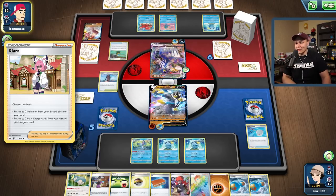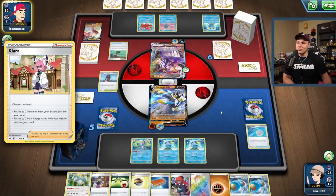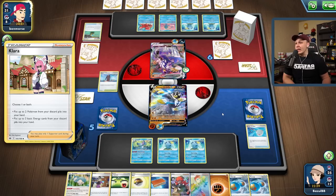Their bench is looking a lot cleaner right now — they're probably grabbing a Sobble off this Quick Ball, maybe their second Urshifu V. Losing their only Sobble in play plus the Urshifu would be pretty rough for them. Looks like they're getting another Sobble, so they'd only lose one. Nothing seems great here for me honestly — and that's the power of Manaphy in the mirror match. It definitely gives you the advantage.